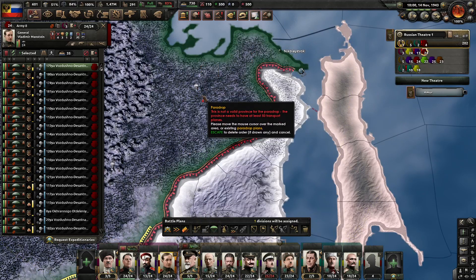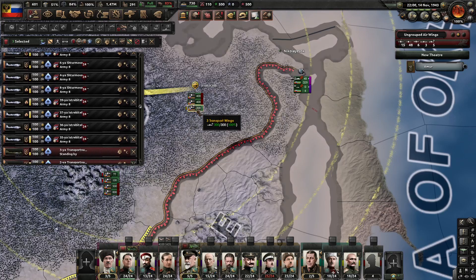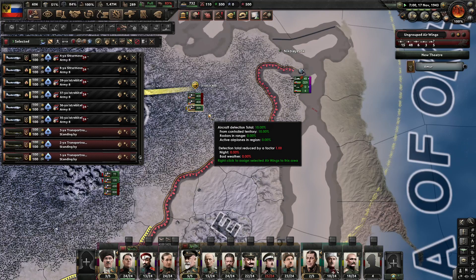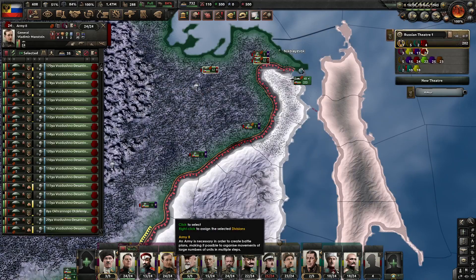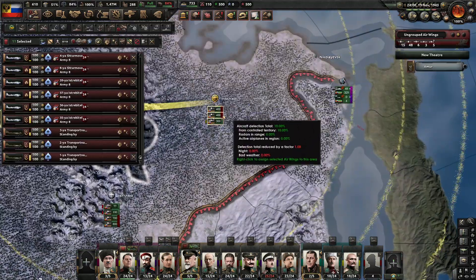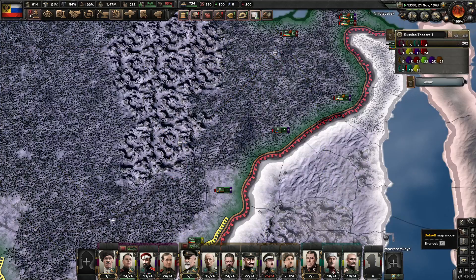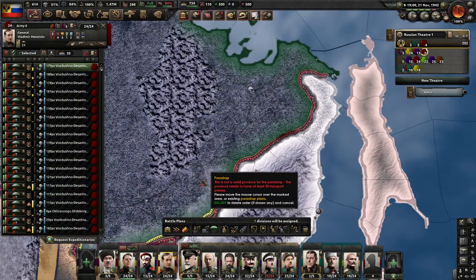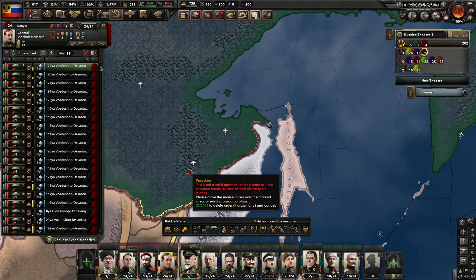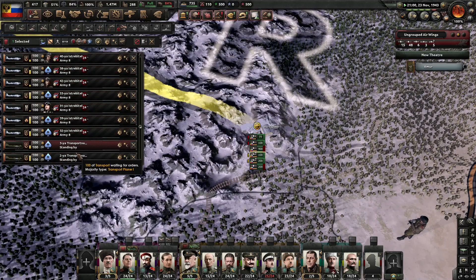There is something wrong here. I have three transport wings that are standing by doing nothing. And these are paratroopers. Let's switch them here. Still nothing. This promise needs to have at least 50 transport planes. This is 100 transport planes, standing by.